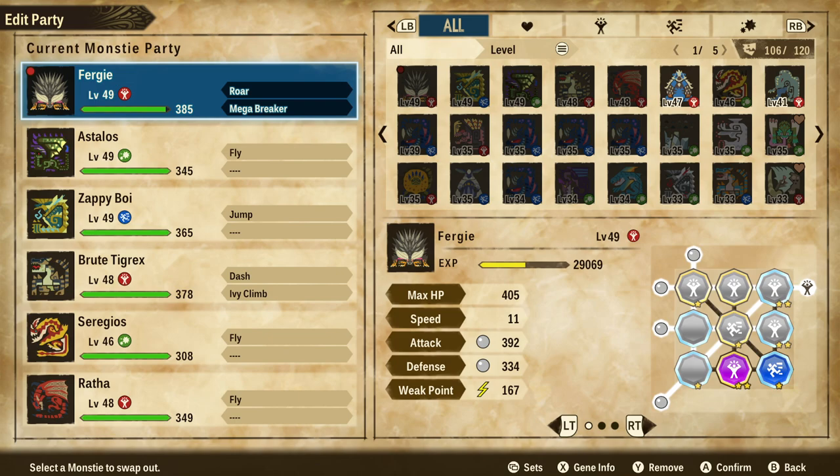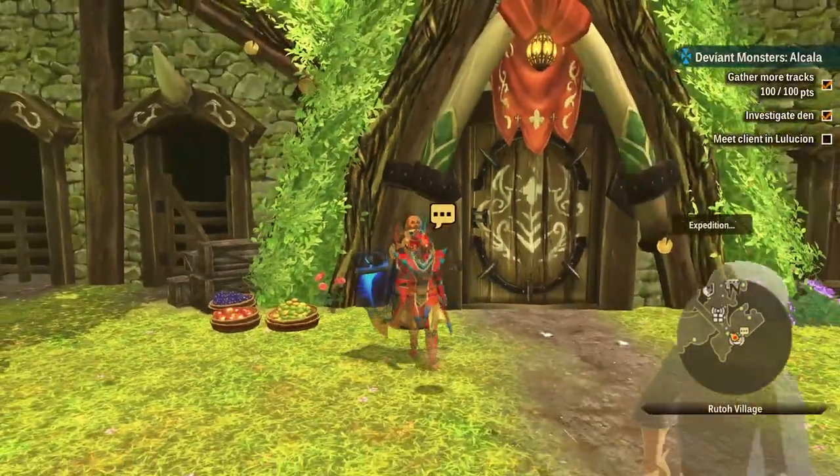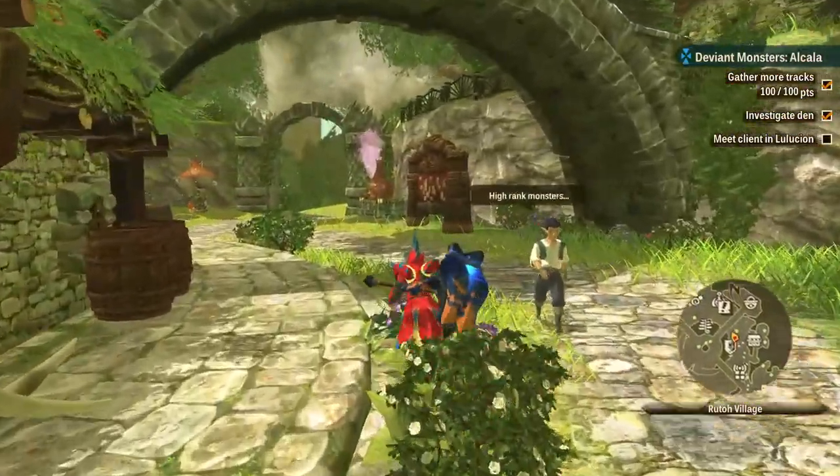I really wanted to experiment with Nergigante here. Traditionally you'd just go for an element and power bingo, but I didn't do that this time. We have max HP at 405 and attack of 392 at level 49, which is pretty good. I also have Dancer XL level 2 and Dragon Eater on here — these two mess up our bingos a bit, but I think it'll offset any downsides. We'll end up doing about just as much damage, if not more, without those bingos, and we'll have basically infinite health.